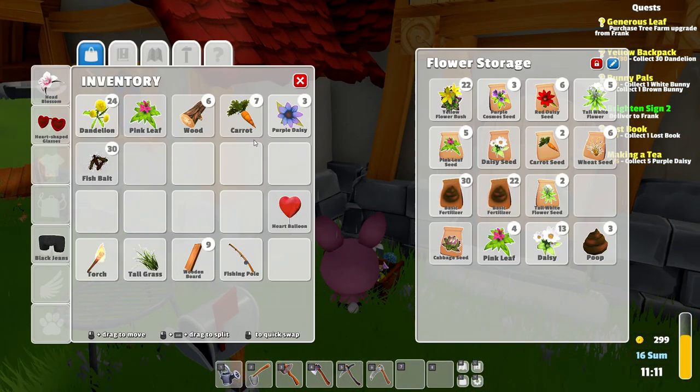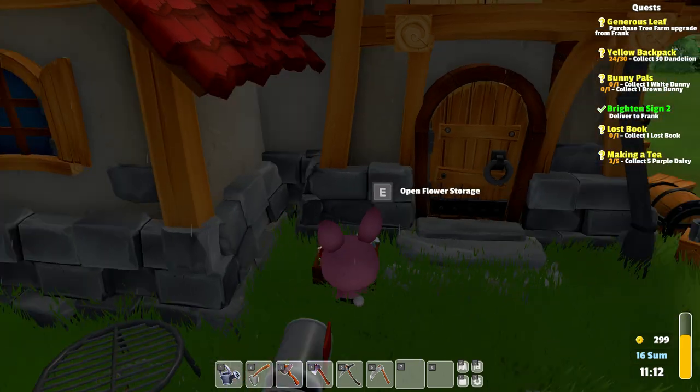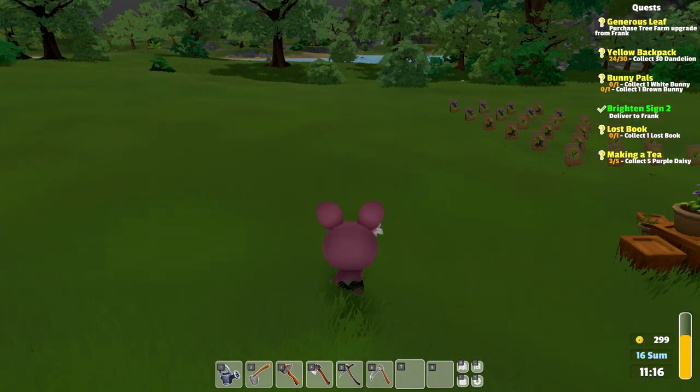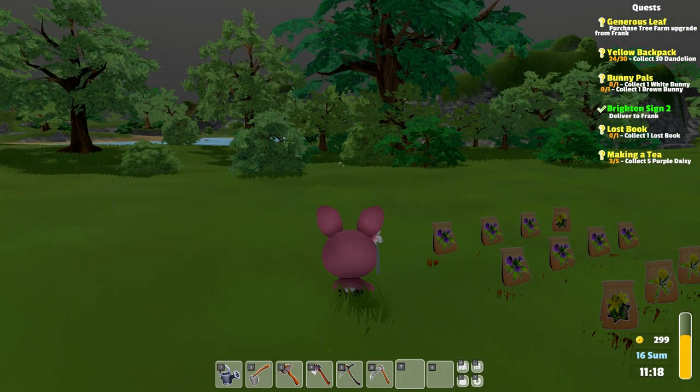This can go back. We need the carrots with us for the bunny that we need to feed. The pink leaf can go there — I just want to hold on to some. I have some in my shop also, but I just want to hold on to some. Let's chop down some more bushes and then we can actually craft the kitchen.